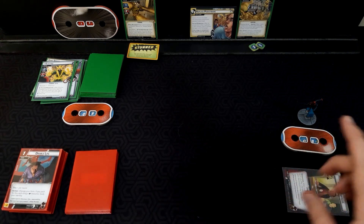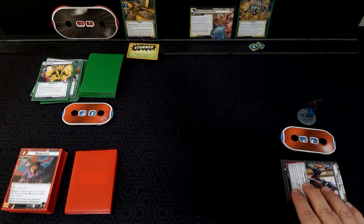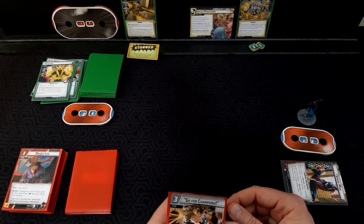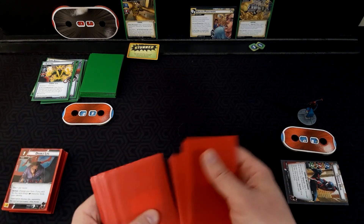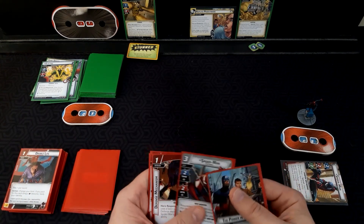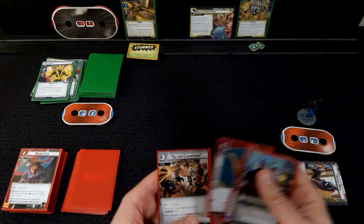We flip back into our deck, heal, and because we used Double Life to switch, we can switch back using our normal ability. We hang on to Go for Champions. Draw four: Power in All of Us, Spider-Man, Defense Mechanism, Web Shooter, Go for Champions.